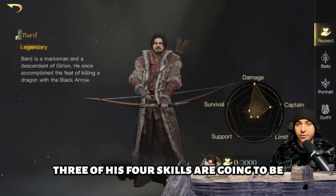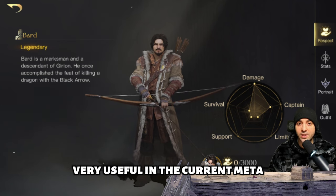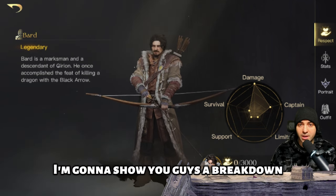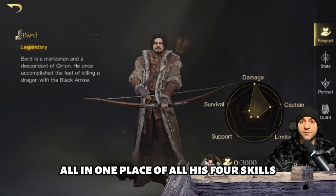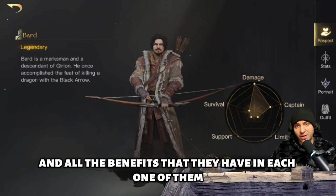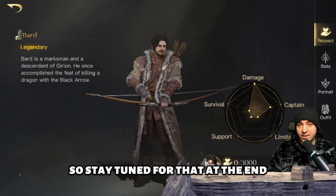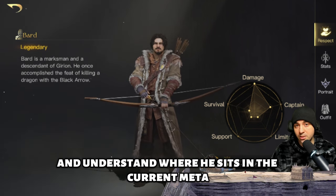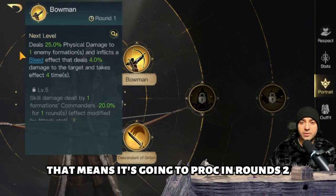In my opinion, three of his four skills are going to be very useful in the current meta. Stay tuned because at the end I'm going to show you guys a breakdown of all four skills and all the benefits they have. It's going to be very useful to understand where he sits in the current meta. His top R0 tree is called Bowman, and it has a one round cooldown — meaning it will proc in rounds two, four, six, eight, and ten.